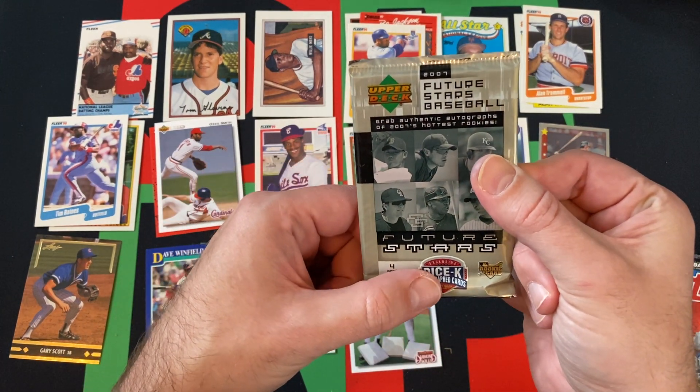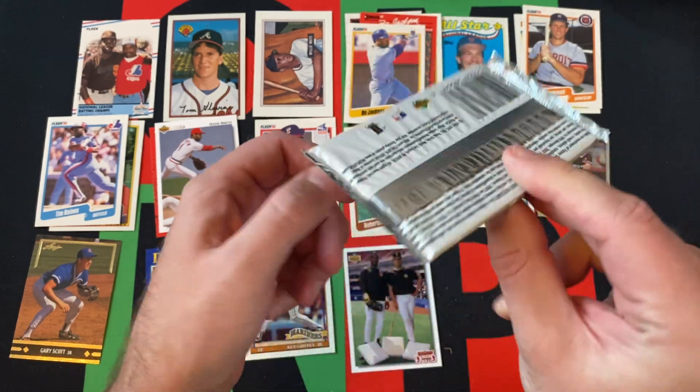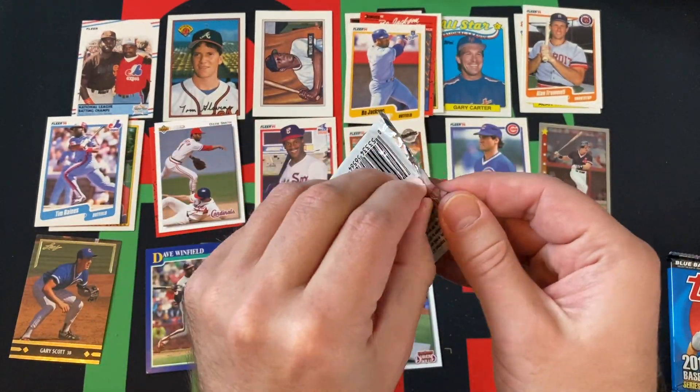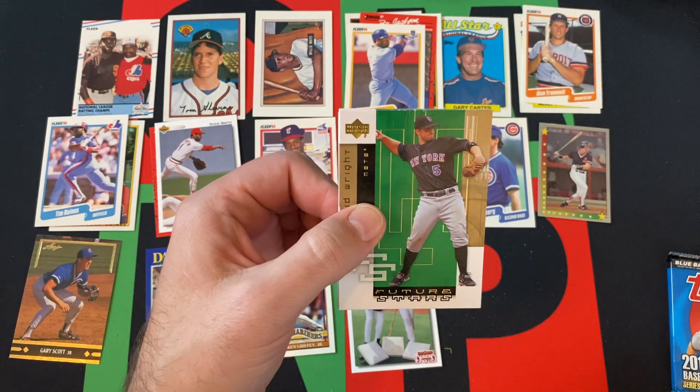2007 Upper Deck Future Stars baseball — grab authentic autographs of 2007's hottest rookies. Looking for Dice-K rookie or autograph, and David Wright.